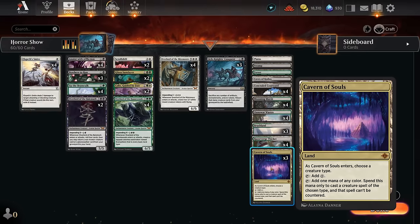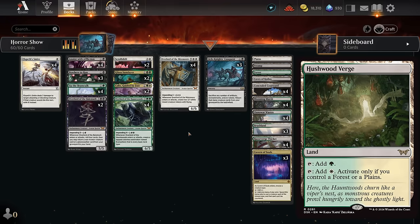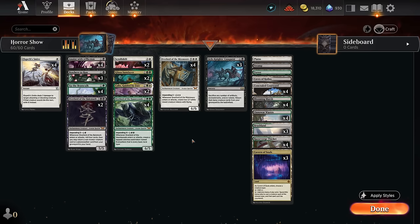The mana base gets the advantage of Cavern of Souls making our avatars uncounterable, plus plenty of dual lands for mana fixing — all 12 fast lands mixed with pain lands. The Abzan colors didn't get a ton of new verge lands, so we're better off going with fast lands and pain lands so we can cast removal early when needed, as opposed to the mix of surveil lands plus verge lands. Since we only have one verge land in green-white, I prefer this setup, plus one of each basic just in case.